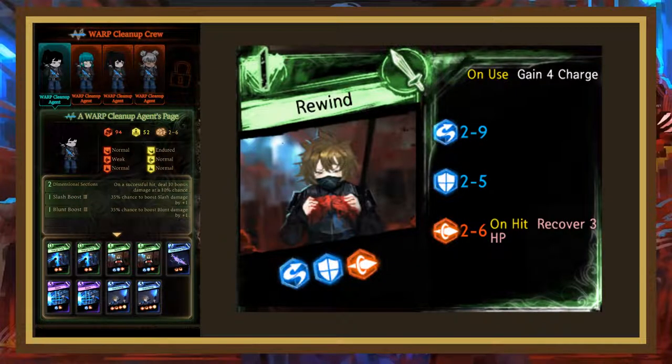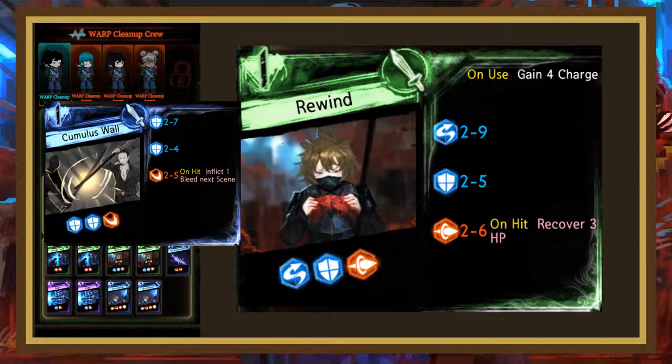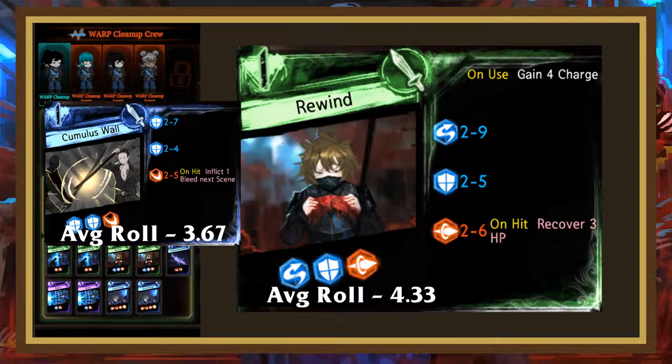Rewind is our next card — a defensive focus card with many similarities to Cumulus Well from the previous chapter. Its dice roll is 0.66 higher, with its strongest die being the first one; however, the first die is an invade die, which I think works in Rewind's favor. Additionally, it gives 4 charge on use, and if the offensive die hits, you restore 3 HP. In a charge deck this is a very nice enabler, providing passable rolls while giving a decent amount of charge. In uncharged decks, it falls a bit flat as there isn't much utility outside of charge and the rolls aren't that high.